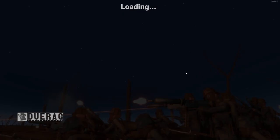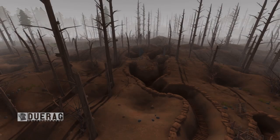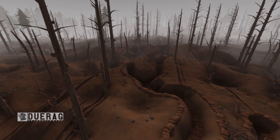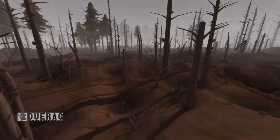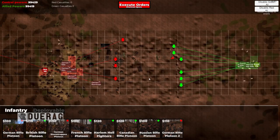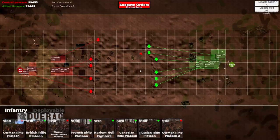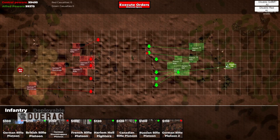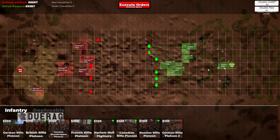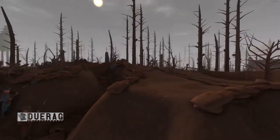So basically when you get to this menu, if you hit tab it brings you to the command menu. The top left shows the powers - central powers and allied powers - and the number next to it is the money you have left. Down below in the tab you can see all the units you can deploy. Right-click to move around, scroll wheel back and forth, WASD as well. Click deploy and you can just follow your men around.